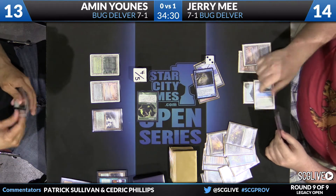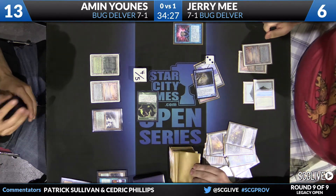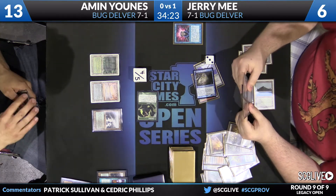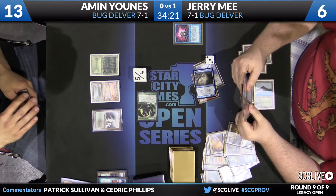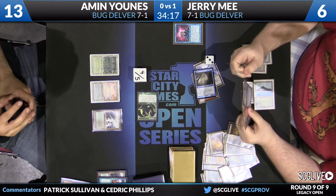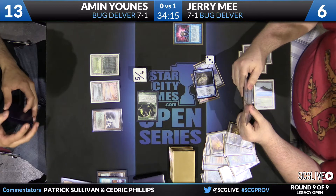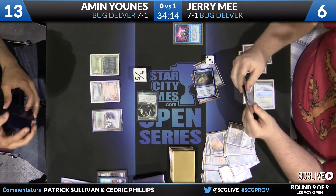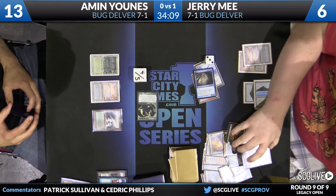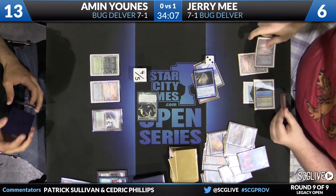It looks like some pumping here from the Jitte — one pump. We've got Eamon Yunus with both these players playing Bug Delver. You see a Brainstorm resolving here in a moment. We want to take a look at these deck lists briefly. We saw Jeremy last round — his creature suite: he's got Dark Confidant.